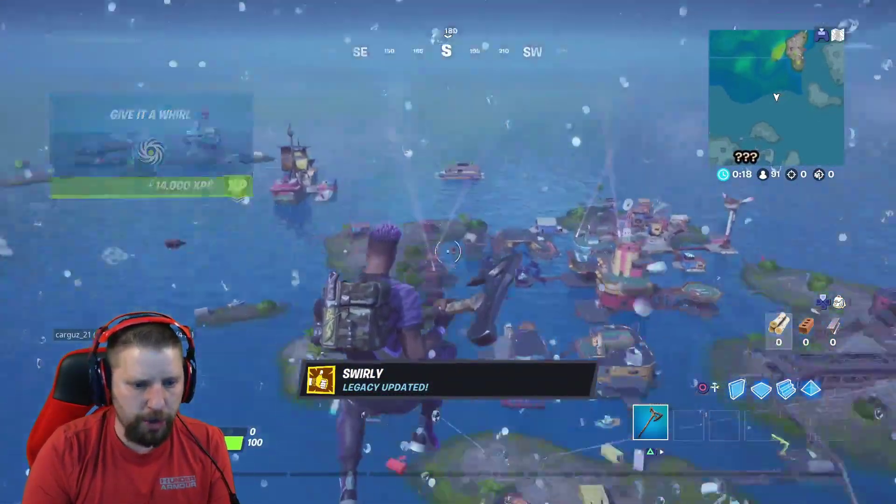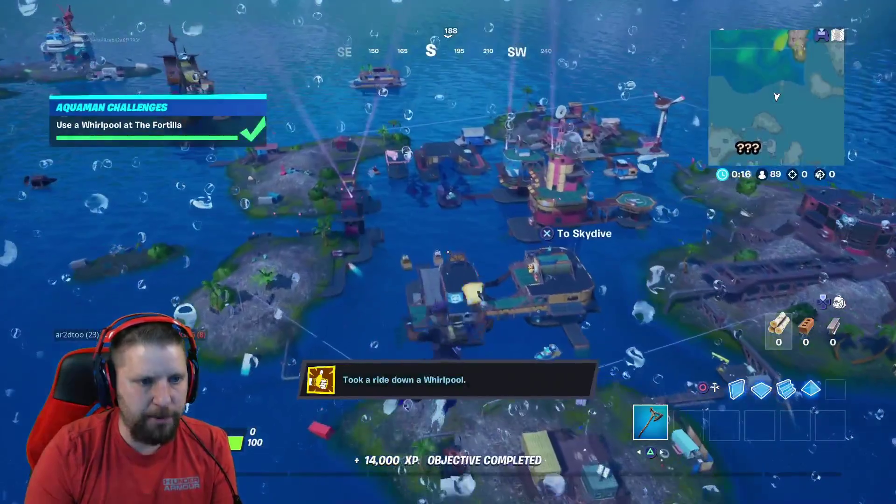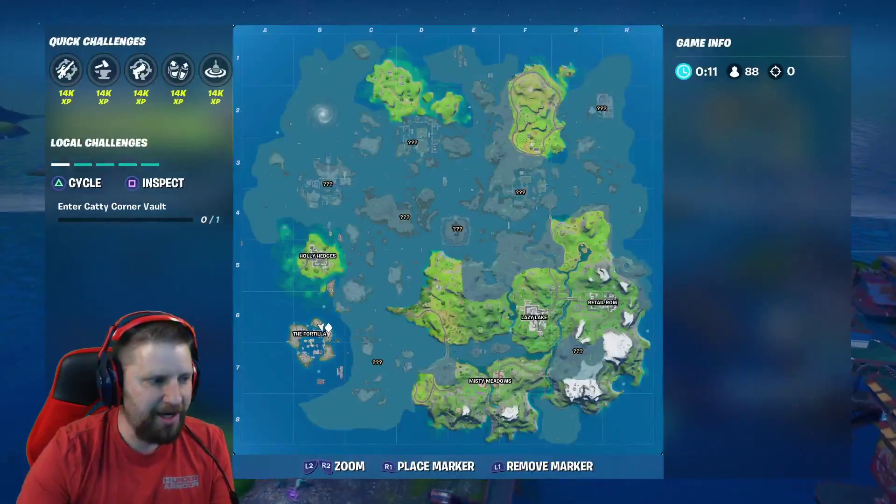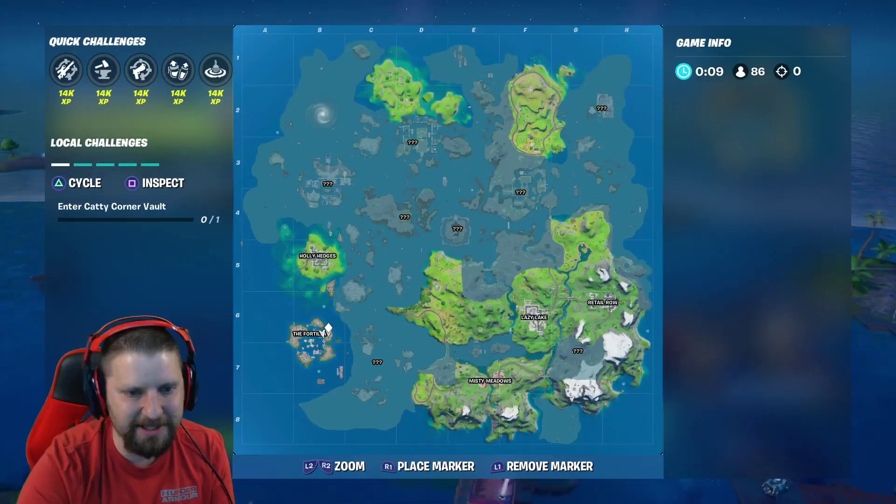There it is right there — we shoot up in the air, just ranking up. Use a whirlpool at the Fortilla; that is the location again right here. Thank you guys for watching, this is Dad's Commentary.